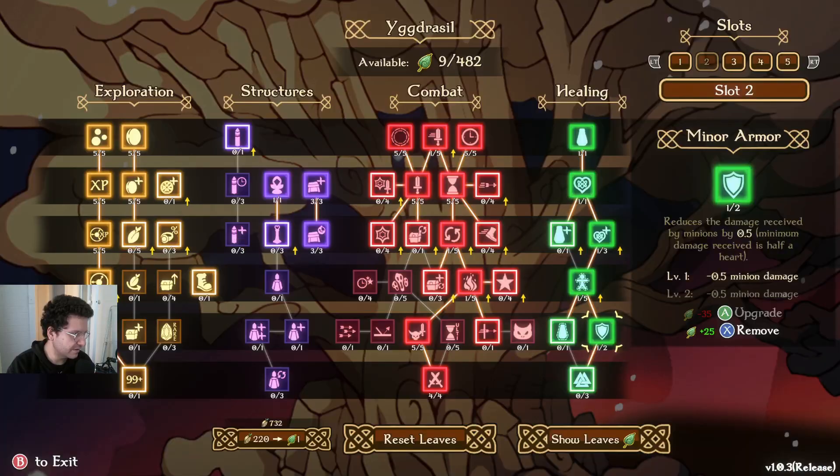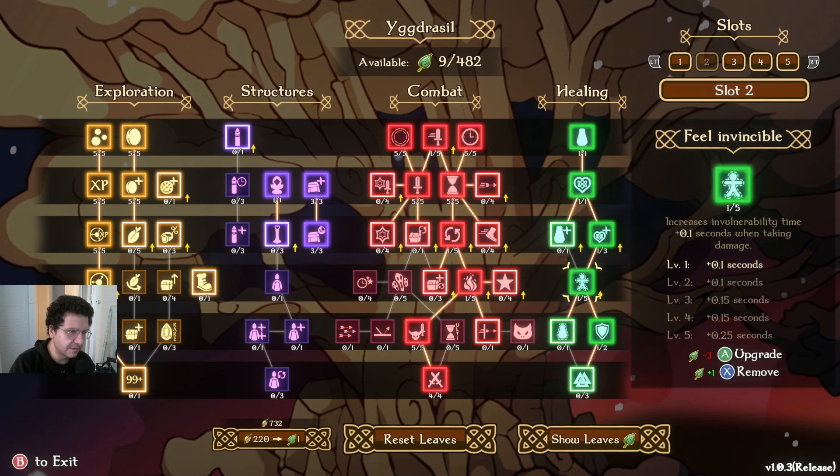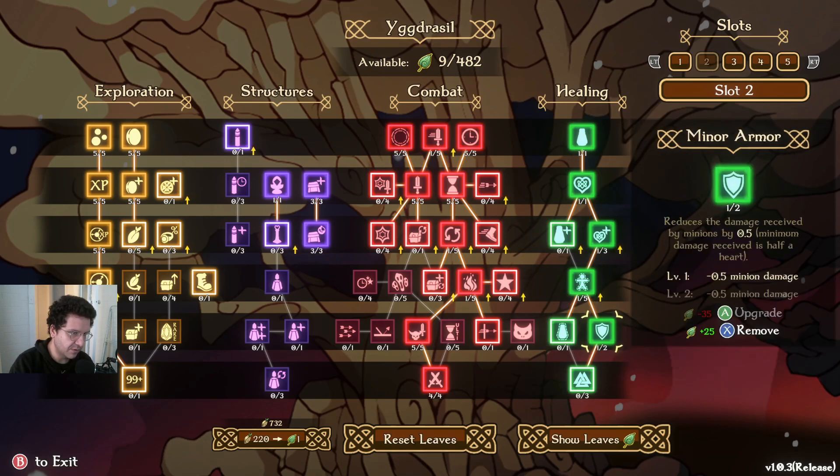I'll just show you what I've got on the Yggdrasil tree here first. Since we're on the right side, we'll start over here. We've got healing, Deserved Rest, an extra soul, over healing, Feel Invincible, and we've got minor armor.